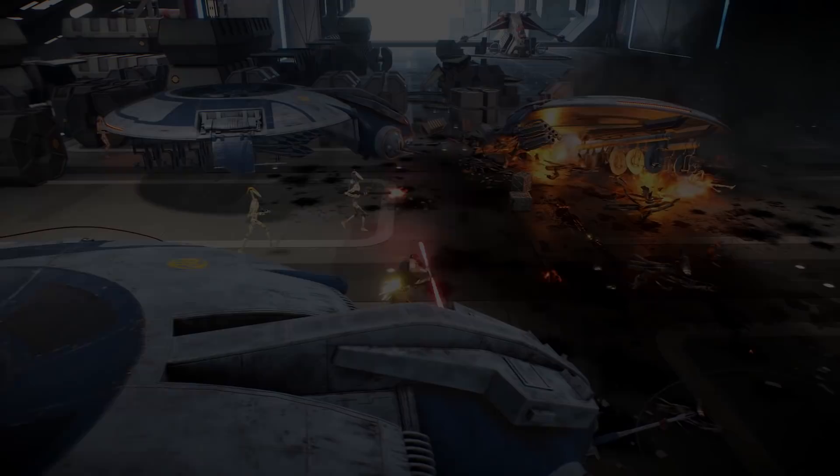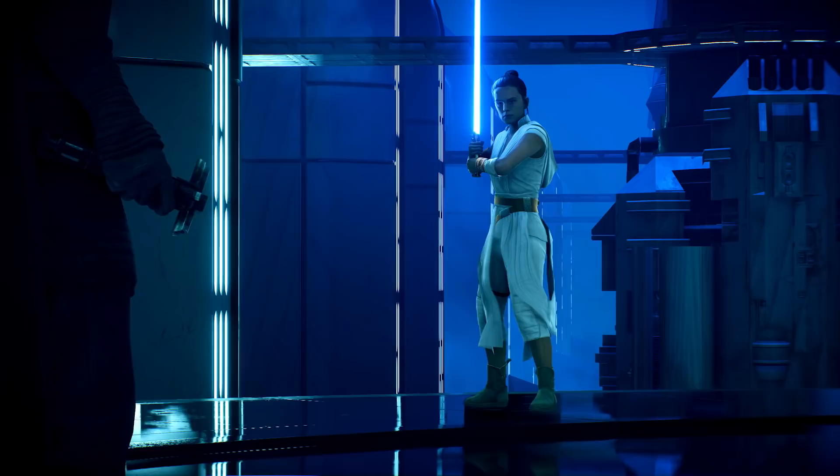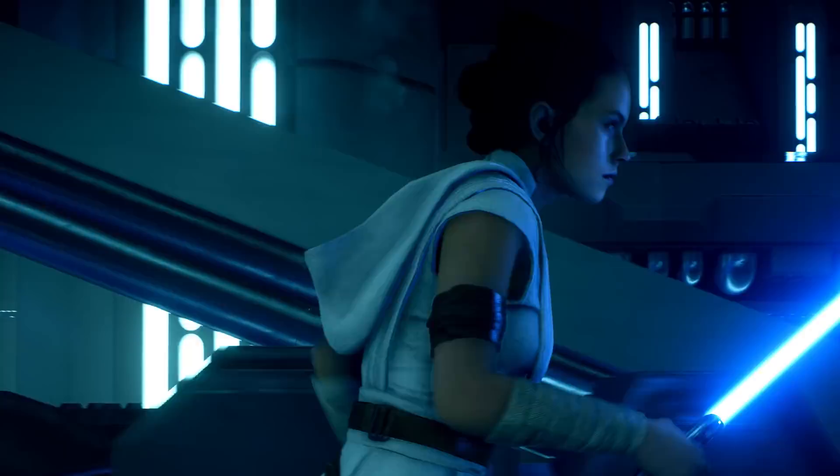As a bonus, we're adding the prequel-era capital ships — the Venator-class Star Destroyer and the Separatist Dreadnought — to co-op. The sequel-era MC-85 Star Cruiser and Resurgent-class Star Destroyer will be playable in Heroes vs. Villains in February, and in co-op later in March.